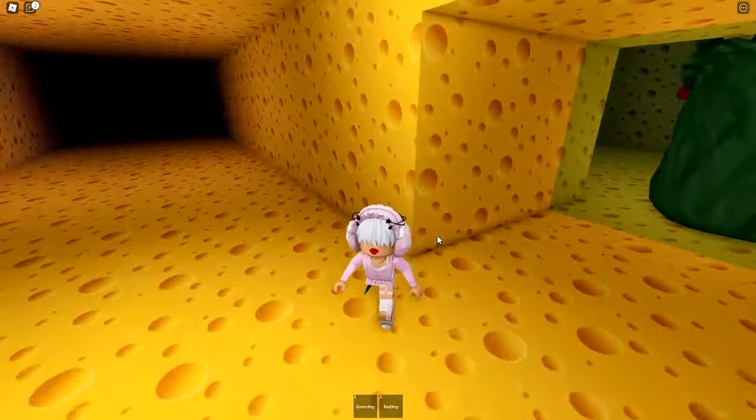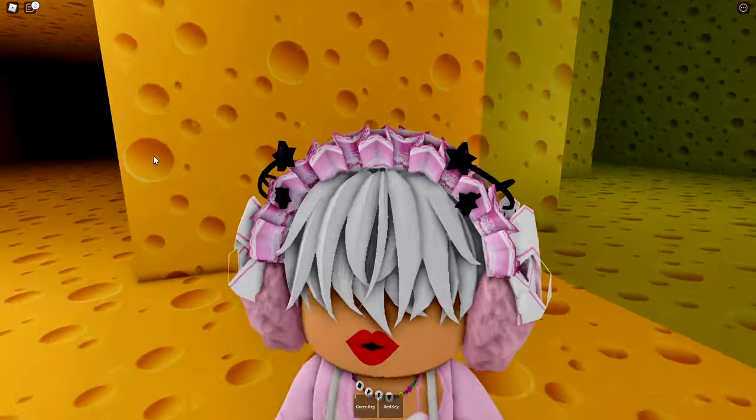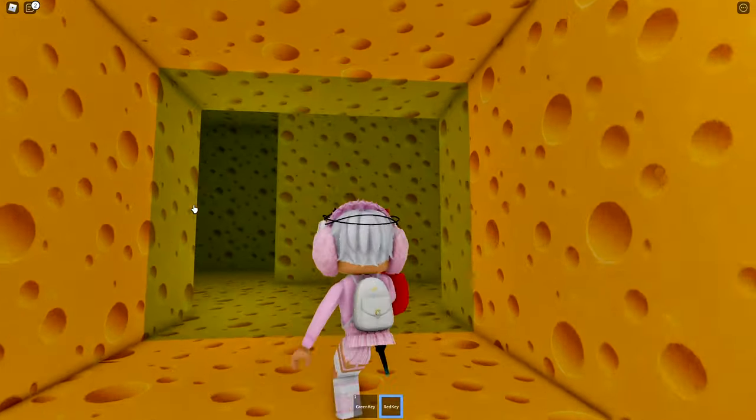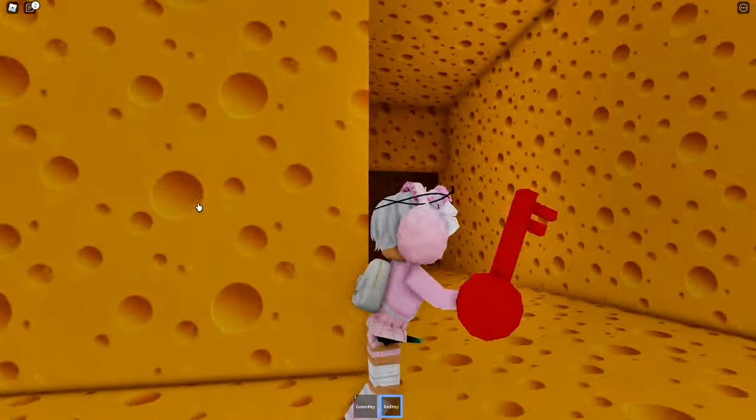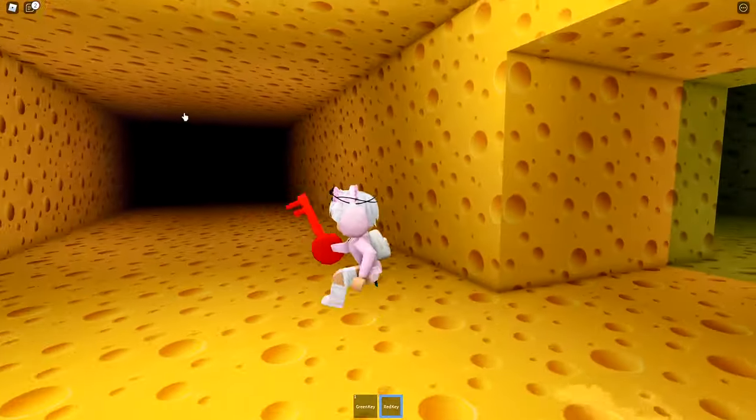The safe zone is over here so let's go. We have the green and the red key — the green key seems useless to us right now. We want to take a right over here — we're in the safe zone.